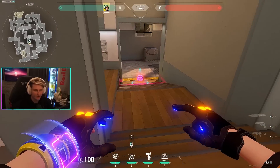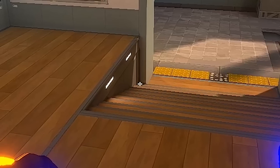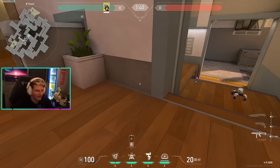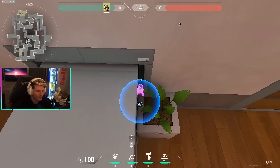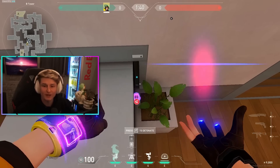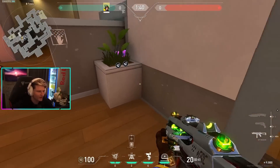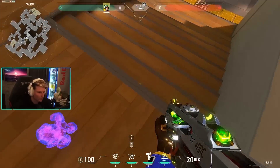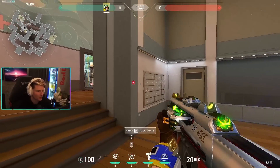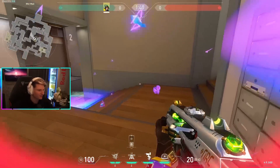If they're getting really aggressive in mid, at the very start of the round when the buy barrier drops, I throw a molly right into this corner and then an alarm bot behind it. You used to be able to throw a molly directly into the corner but that got patched. Now I put it very close to it, and it pretty much does the same job — when the alarm bot goes off and they're rushing in fast, you pop this molly and there's not a lot of space for them to be safe in this room.